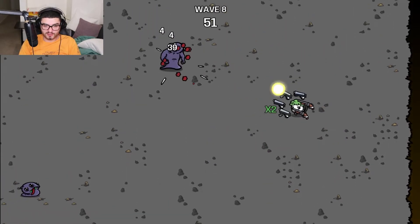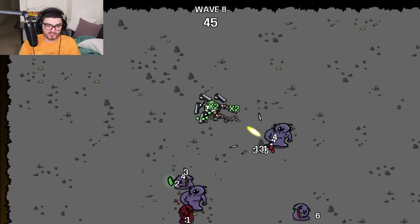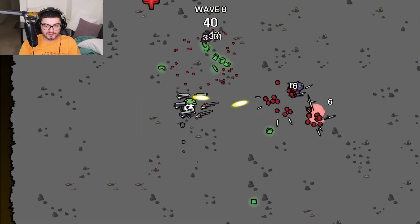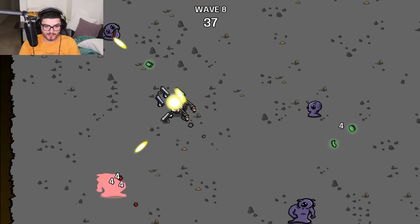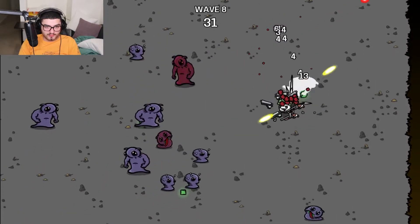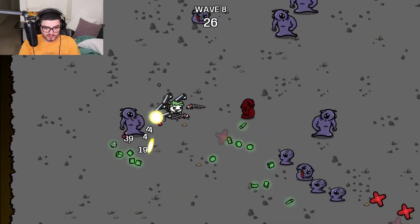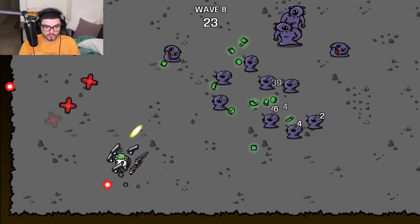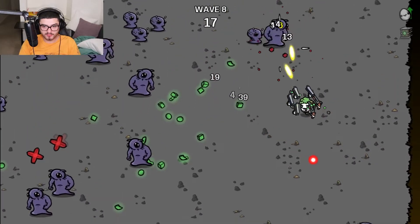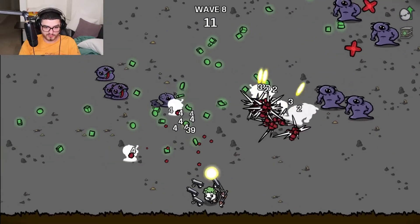I just noticed it changes the look of your character as well, whatever you get - that's cool. This is pretty much like Binding of Isaac but different, not an exact copy. Interesting game. I see the enemies do get better each round, they kind of have the same basic ones. That dealt so much damage - what the hell was that? I think it was the big ones that attack - that's kind of scary.